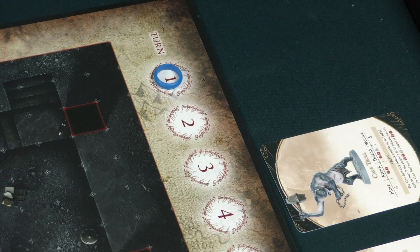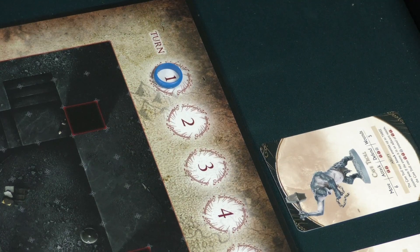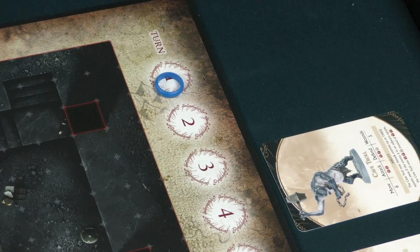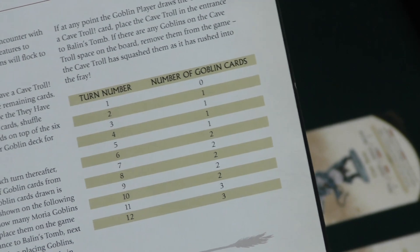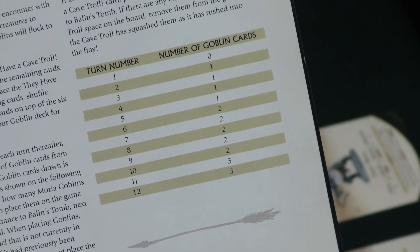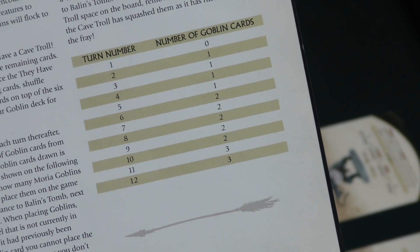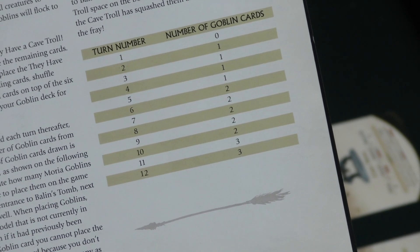There is a round tracker — the heroes are trying to reach the end of 12 rounds. At the beginning of each turn, the goblins draw cards. On the second turn they draw one goblin card, third turn one, fourth turn one, fifth turn one.